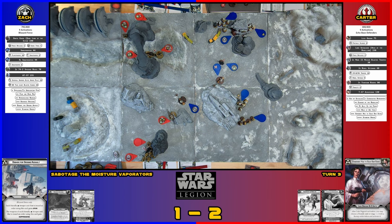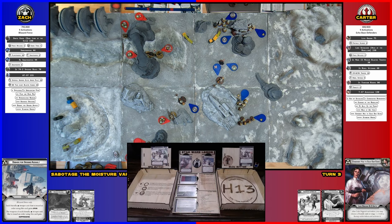I roll one red die — and you saved it. You should take a suppression. Those guys aren't really going to be doing much. I can't penetrate your defense. I'll flip this core unit over. Can I shoot your turret over there? Yes, absolutely. You might want to since it's just sitting there. Do you want to aim first? Yeah, probably. Five of them, so five white dice into it.